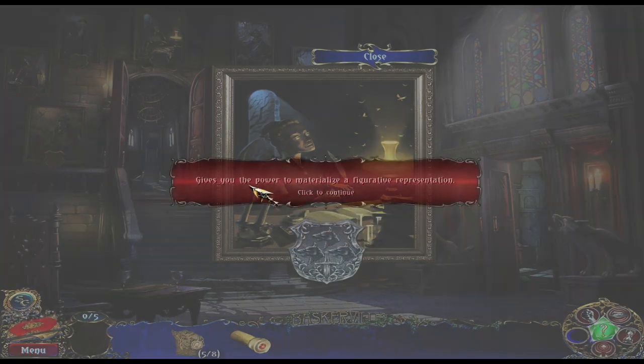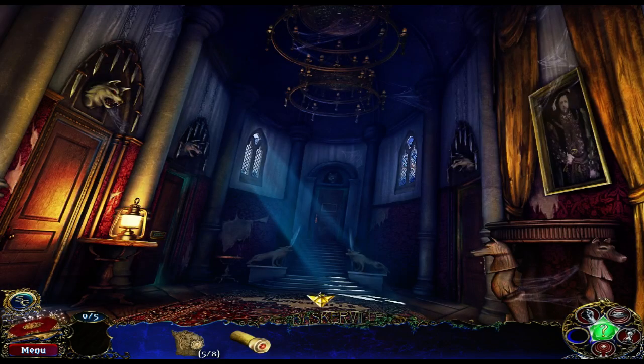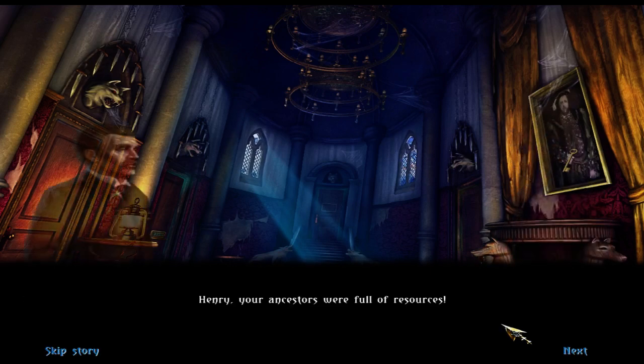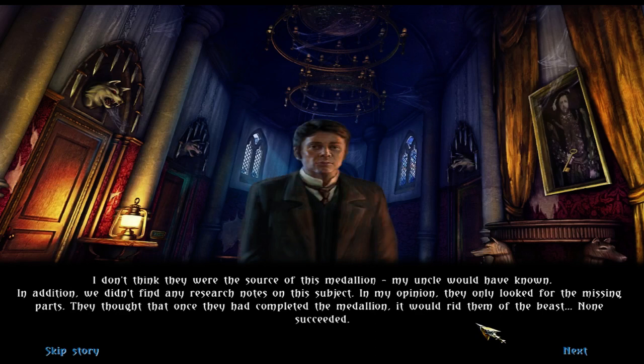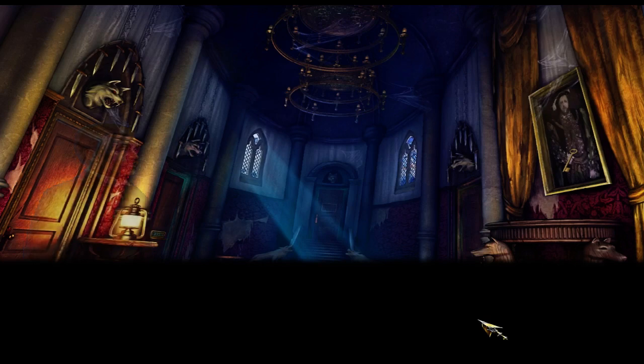Materialization — it gives you the power to materialize a figurative representation. I know where to use it. We're going to probably use it on that key. The fourth jewel of the locket allows us figurative transformation. And magical bonies — I don't think they were the source of this medallion. My uncle would have known. We didn't find any research notes on this subject. In my opinion, they only looked for the missing parts. They thought that once they had completed the medallion, it would rid them of the beast. None succeeded. Where does the medallion come from? We shall end up discovering, I'm sure.